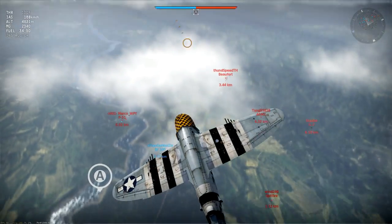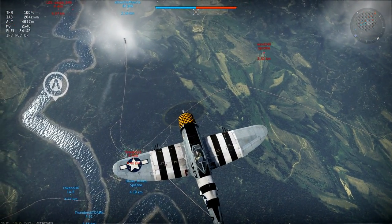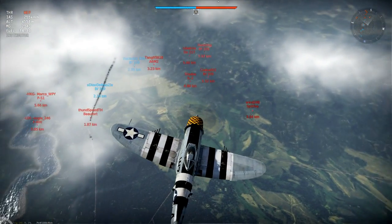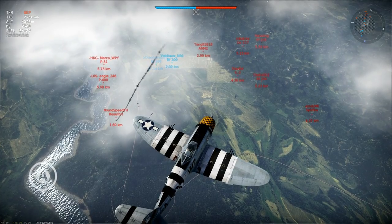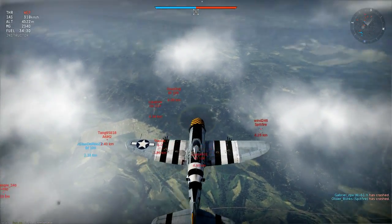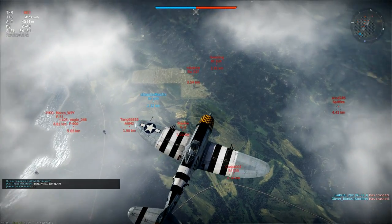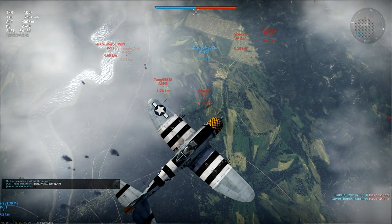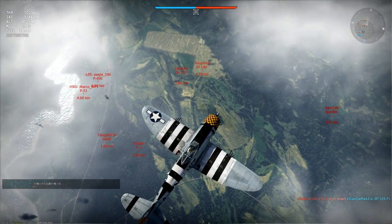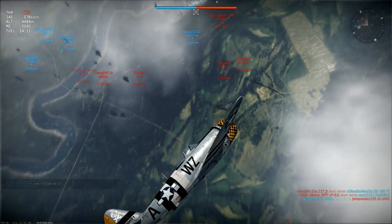Of my two 109 friends, the guy with the Chinese name is still around but obviously intent on pushing lower. Yukikaze is still alive, so things are looking pretty good. And that goes to show how tenuous an altitude advantage can be — why you need to be disciplined with the depth of your diving attacks in this plane. As I watch, the Chinese 109 has gotten himself too low, diving to ground level, then dies in a head-on with a Dornier 217. And I see Yuki is also on his way down trailing smoke — so now I'm alone up here.